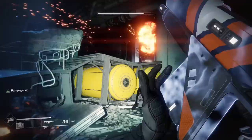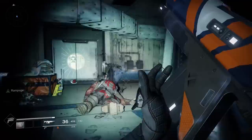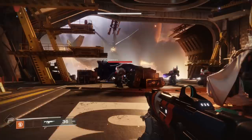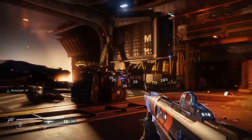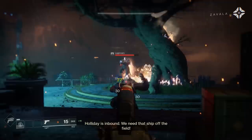You'll also be able to distinguish these three by the shape of the shield, and usually the enemy faction you're facing has something to do with that as well. Solar is kind of spherical, arc is just a loose shape around the enemy, and void is a very defined square barrier. Your energy and power weapons are the best ways to take out these shields, along with your class abilities as well — it really depends on your subclass.